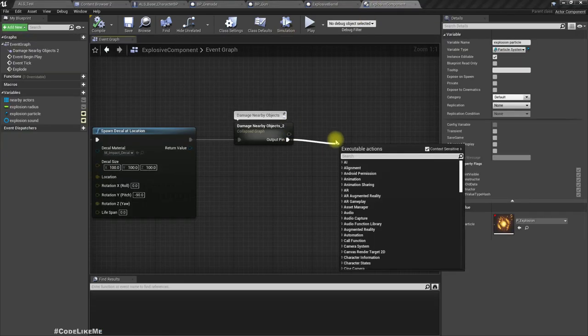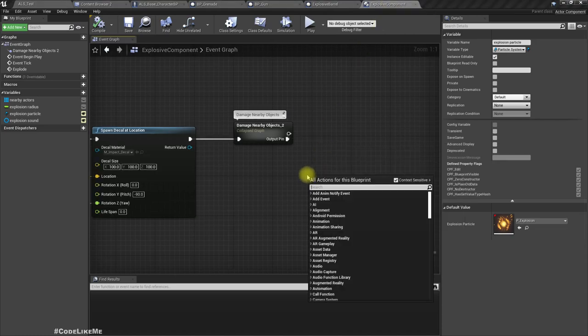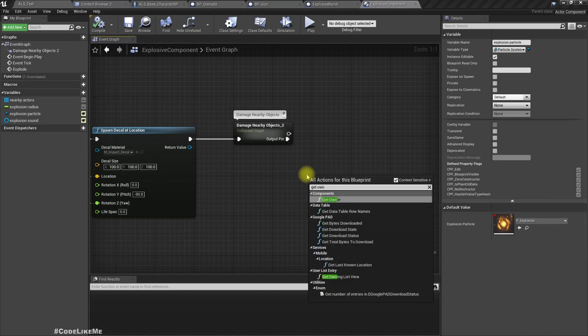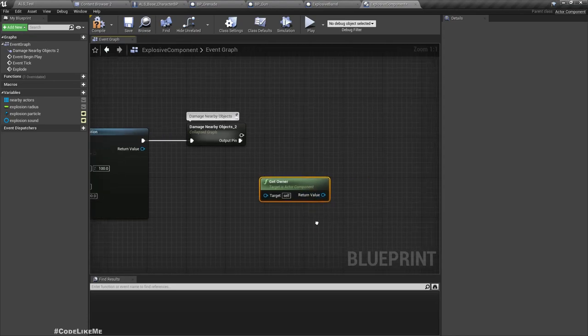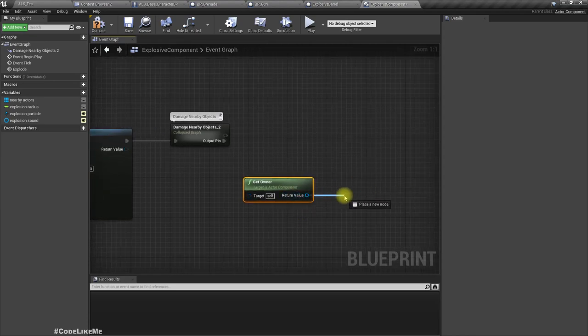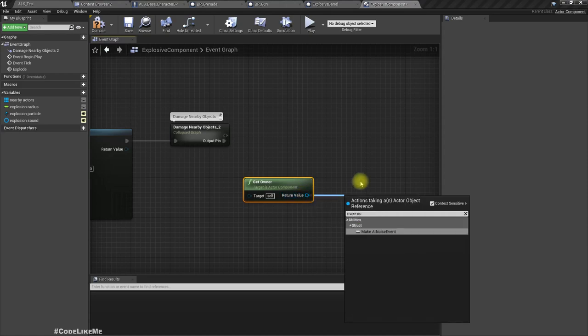What's the node we used? Make Noise. Let's do the same — Make Noise. We can't use it directly because this is a component, so we have to get the Owner. This returns the owning actor of the component. So if we've used this explosive component in an explosive barrel, a reference to the barrel object will be returned. So here: Make Noise.